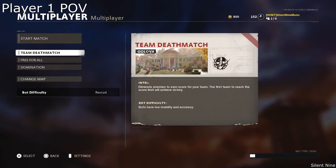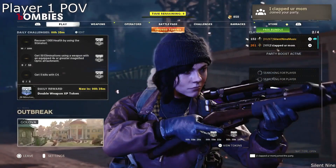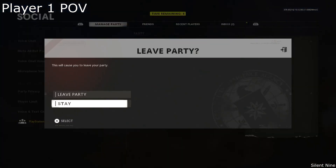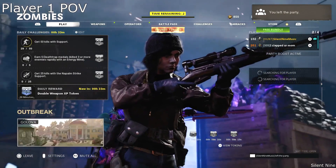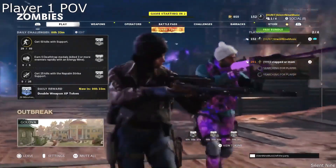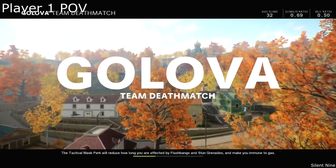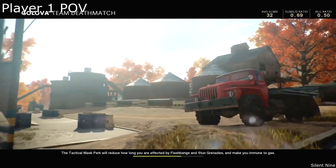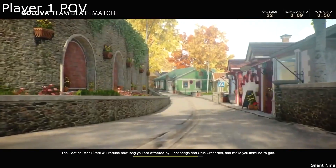Once player two joins back, you then want player one to select team deathmatch. At this point, player one needs to back out of this, then go to manage party and leave the party. Now you just want to load up into the game. If you get kicked while loading up, that just means that you selected the game mode too early — try again and make sure you select that game mode when player two joins back. Also, player one needs to select Golova from the change map menu before that.